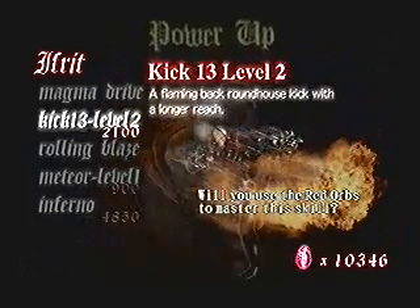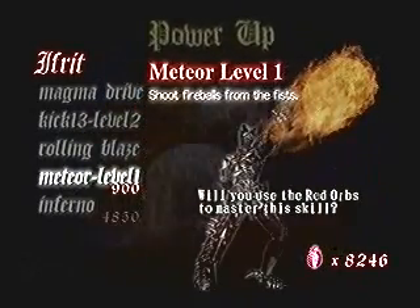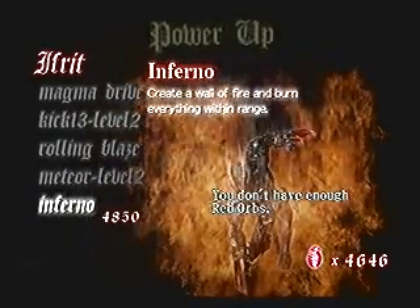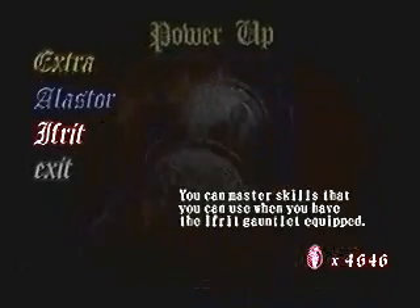Kick 13 level 2 is never bad to have. Between the two DT exclusive abilities, I'll go with Meteor and buy level 2 from the get-go. I still don't have enough orbs for Inferno — I'm 204 orbs short — so that'll have to wait another day.